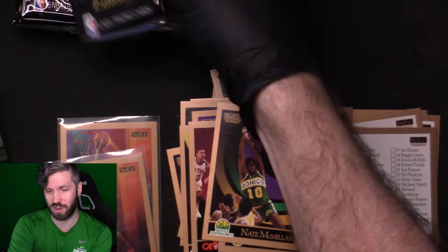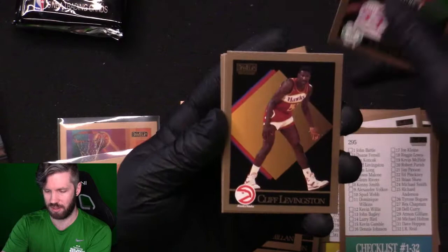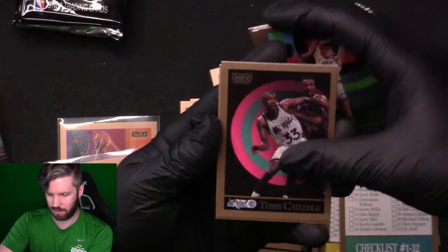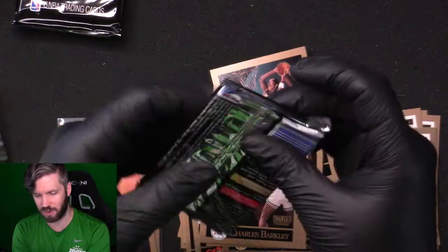This pile of cards is getting crazy — you get so many cards with these. Chucky Brown, Michael Smith, Cliff Levingston, George McLeod, Andrew Lang, Rolando Blackman, Mookie Blaylock — there's another Charles Barkley. Since Charles Barkley was on the back, we didn't get the Steve Kerr with it.